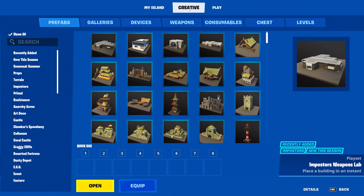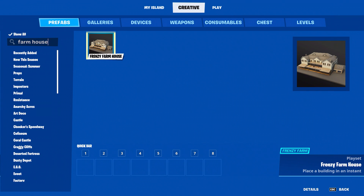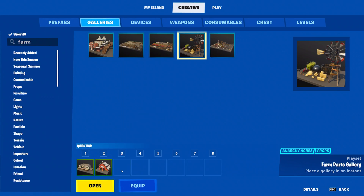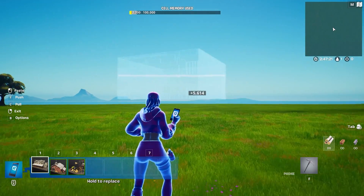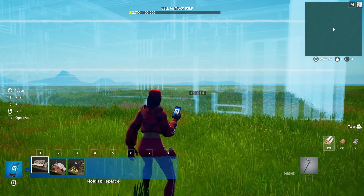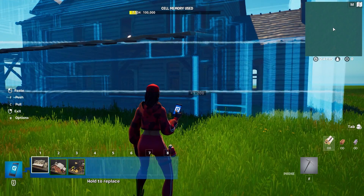First, open your inventory and look for the creative tab at the top. Click on the prefab section and grab the farmhouse prefab. Once you find it, add it to your quick bar at the bottom of your screen. Go ahead and do the same with the barn and the farm parts gallery. Take a fly around and find the perfect spot to place your house. Once you pick a location, you can use the quick bar hotkey to pull out the house and the paste hotkey to drop it on your island.